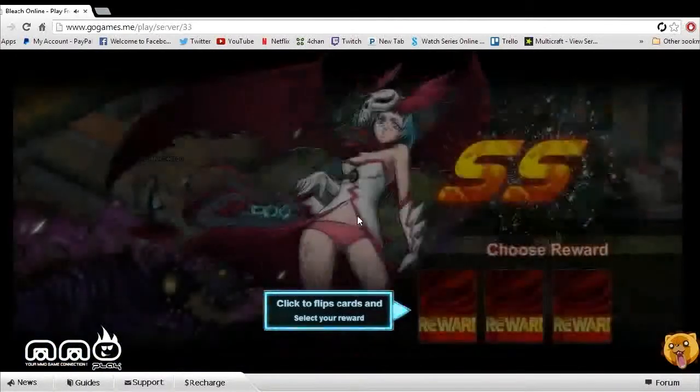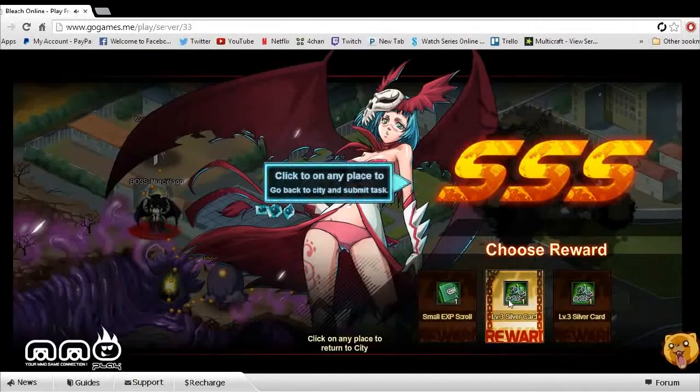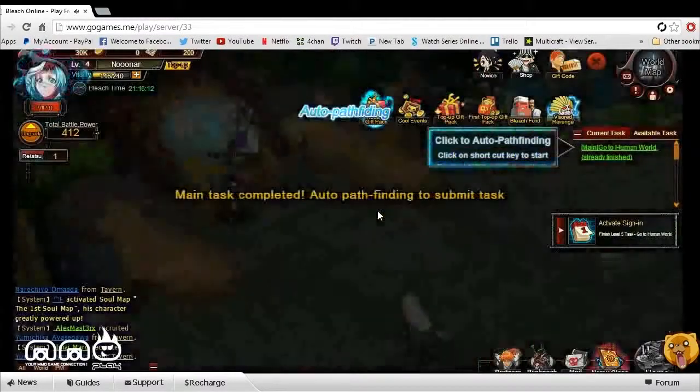We just went ahead and defeated that guy — it wasn't too bad, really easy. Upon defeating dungeons or different NPCs, there's a progression that goes on with different areas. You can select the rewards. We went ahead and clicked the middle one, and it seems like there are two different rewards — we got silver and an XP boost. Free money, can't complain about that.